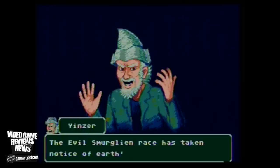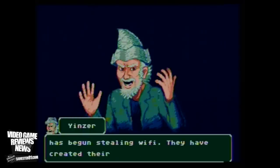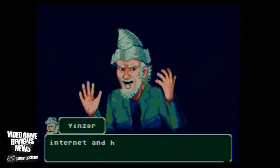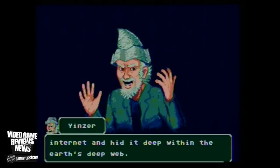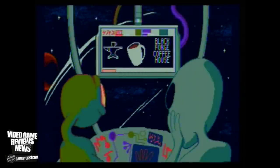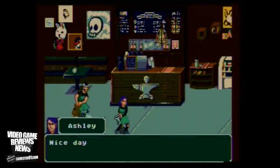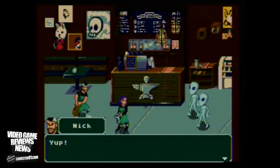The whole premise is that you are these guys who work at Black Forge Coffee House. A group of aliens is basically controlling the Wi-Fi — they're taking over the Wi-Fi in the world — and your goal is to stop them. They're trying to create what they call the 'Smirnet.' The artwork in this game is great — it reminds me of classic Day of the Tentacle style artwork from LucasArts. Really cool.